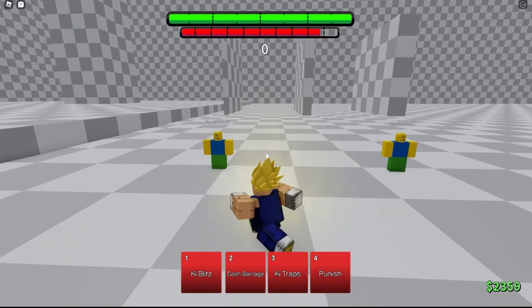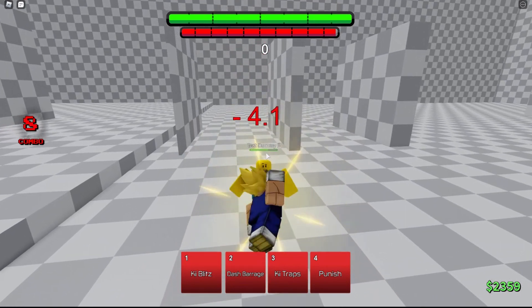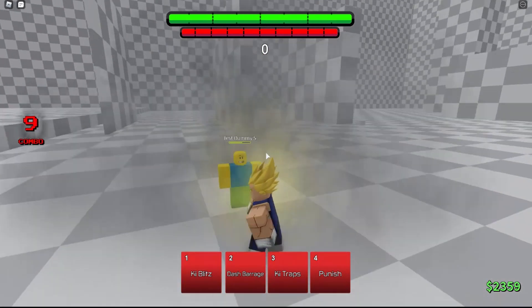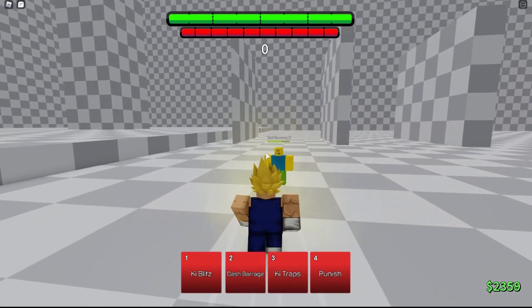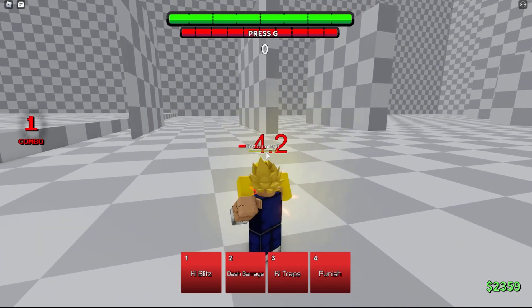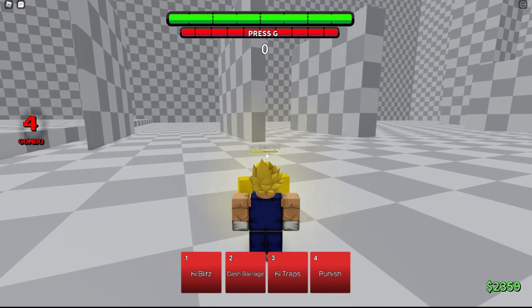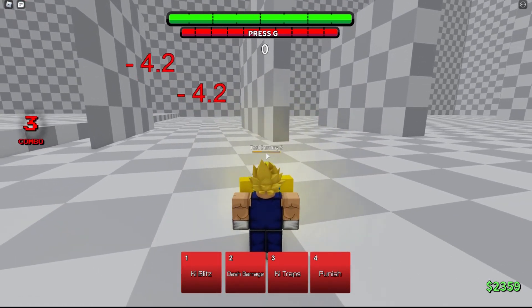It should look something like this. As you can see I did basically two M1s there. Now I will verbally tell you how to do this: you M1, you put them up in the air, and make sure you hold space — because if you don't hold space then you can't do it.